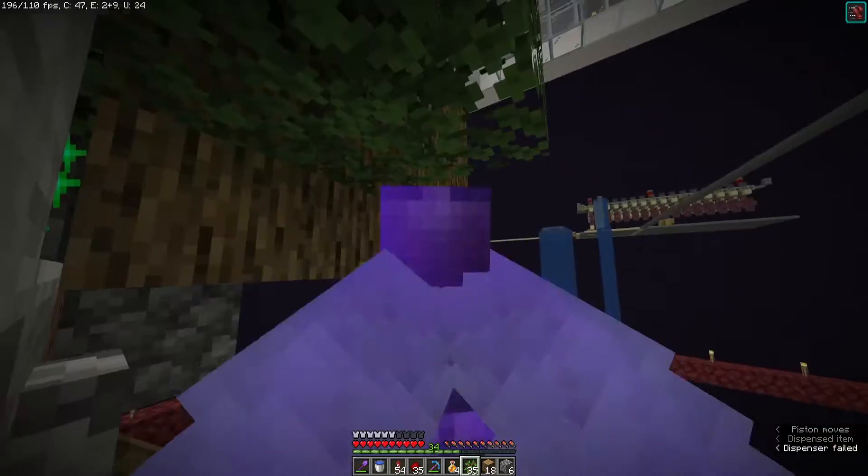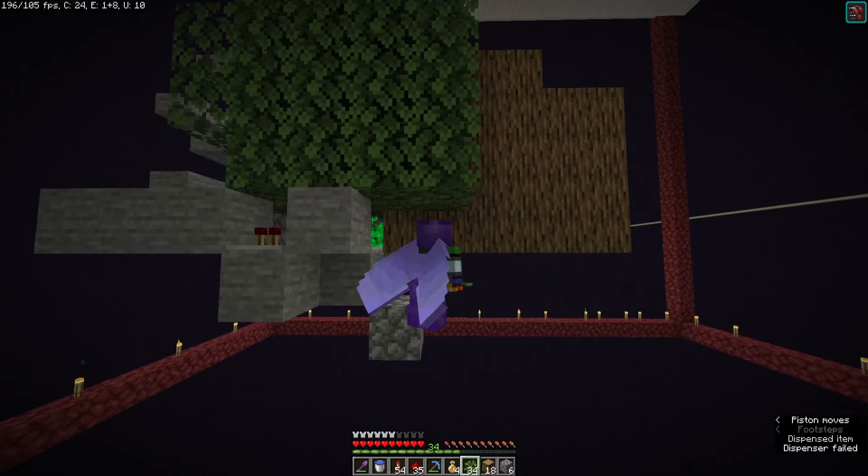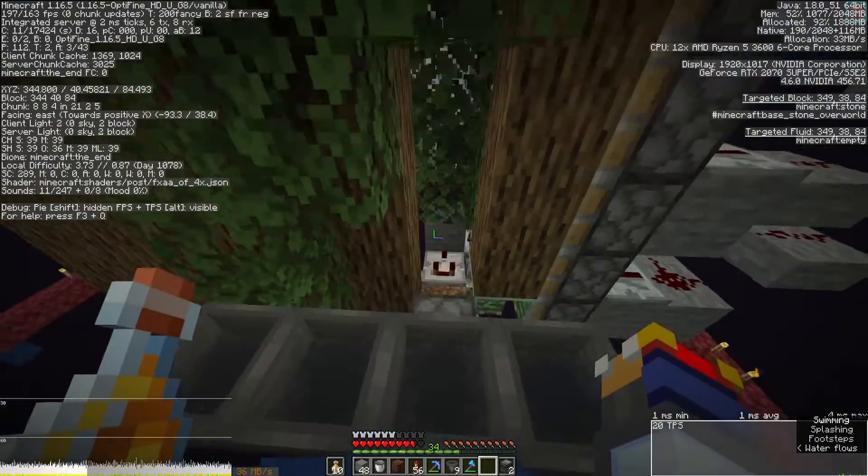Now I have a clock hooked up to this, so it'll spam the dispenser here. Let's see if it makes any trees — there we go. Okay, so we are creating trees — you can see there's a big line of logs coming out of this thing now. That is pretty awesome. You can see it in action. Now the next step is the collection process.